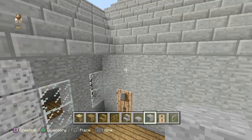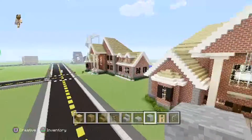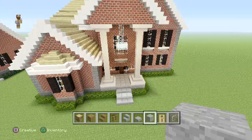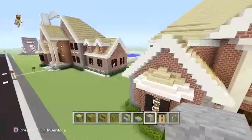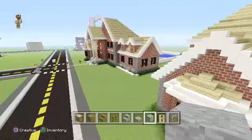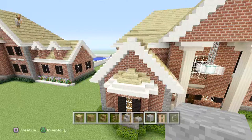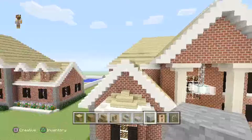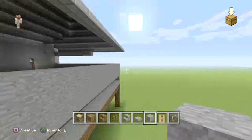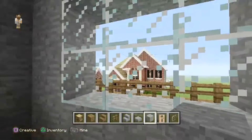Everything else looks pretty good. I built this — it's a replica of Alex's house, not a full replica, but most of it. This is what it used to look like before he added that other piece. And if you have the Minecraft book — I think it's called the Big Book of Minecraft — this is actually in it, so I figured I might as well copy what he's doing.